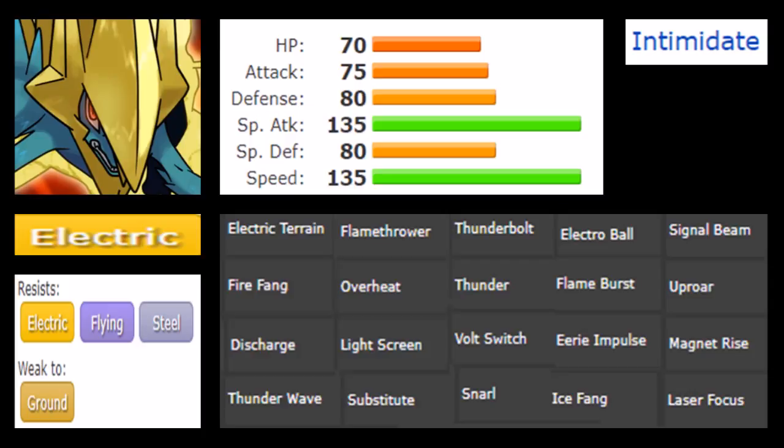Mega Manectric's movepool, however, is not as vast as Raikou's. It has Electric Terrain, Fire Fang, Discharge, Thunder Wave, Flamethrower, Overheat, Light Screen, Substitute, Thunderbolt, Thunder, Volt Switch, Snarl, Electro Ball, Flame Burst, Eerie Impulse, Ice Fang, Signal Beam, Uproar, Magnet Rise, and Laser Focus. Many of these moves Raikou also gets, but the interesting physical moves to note are Ice Fang and Fire Fang, which can be capitalized on when facing a specially defensive Pokemon that can be hit with physical moves.